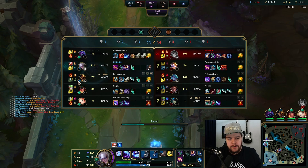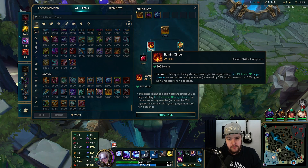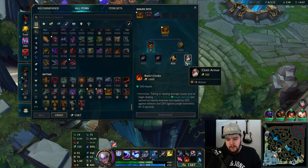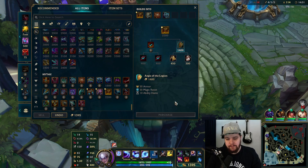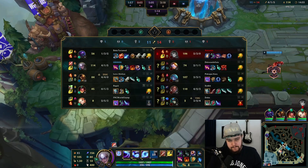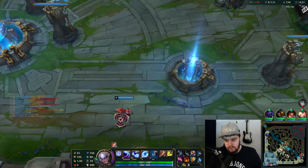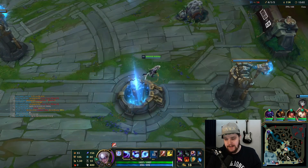She didn't have the damage to kill me there — no way, especially after I smited Gromp so I'm definitely full HP. I'll wait for the gold since I could sell the potion but I'd rather have it for five gold. We've given Akshan four kills this game — we have nine out of eleven kill participation.